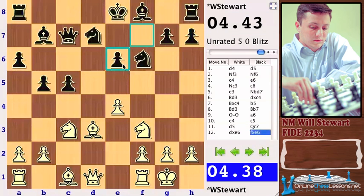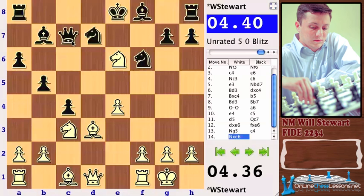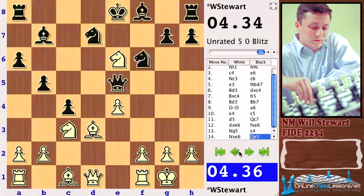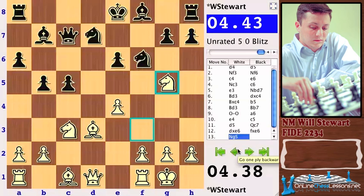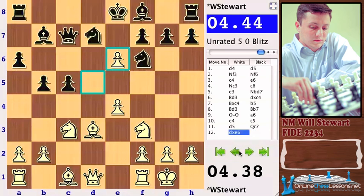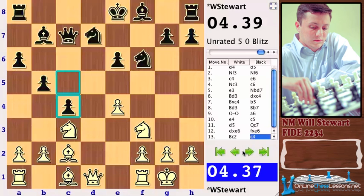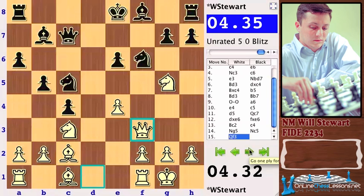The pawn capture on e6 looks a little weird — kind of fragile — but it is doing a good job of protecting the d5 and f5 squares. With the immediate Knight g5, I believe c4 and if captures, things get a little messy, but I think Black is going to get some compensation in the form of c4, and maybe he can also defend with Queen c6. But instead, Bishop c2 and c4 — a transposition of moves — and the normal move Knight c5, putting pressure and defending the weakness on e6.